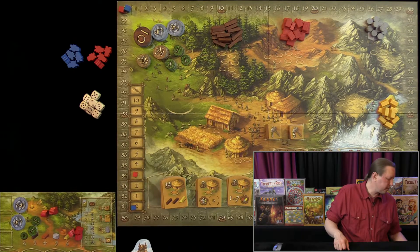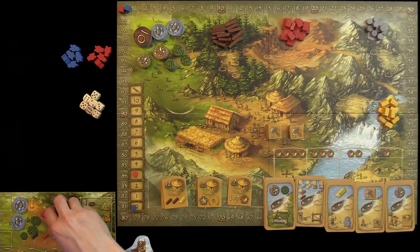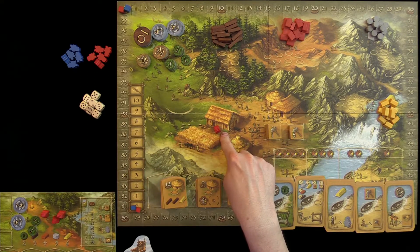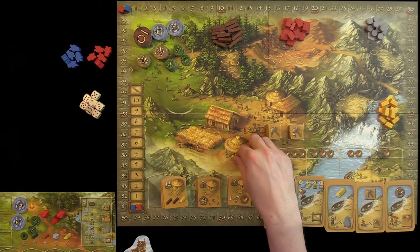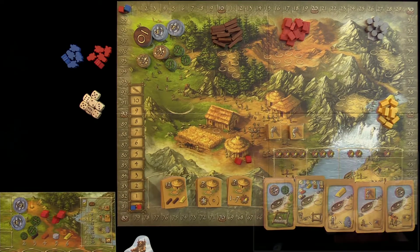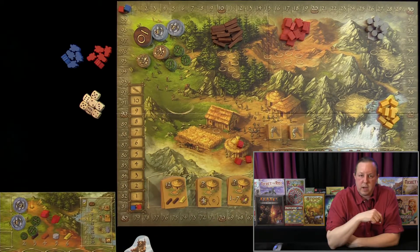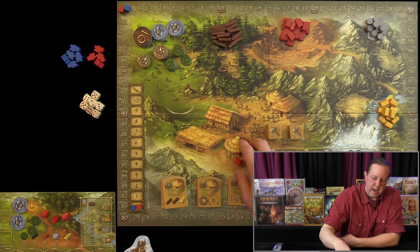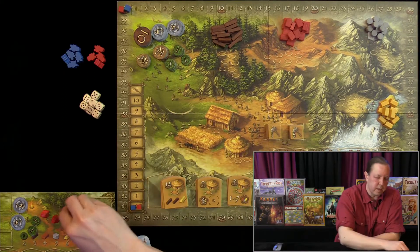Now for the board actions. If you place a worker on the farming space, when you carry out that action, you get a plus one on your farming track. If you place two workers in the hut — let's call it the magic hut — when you carry out your actions, you'll gain a new worker added to your tribe. Two workers go into the hut and you come out with a third.